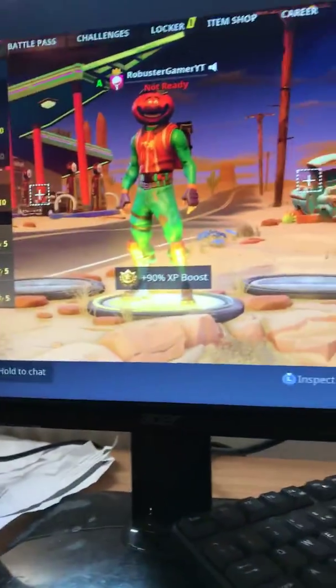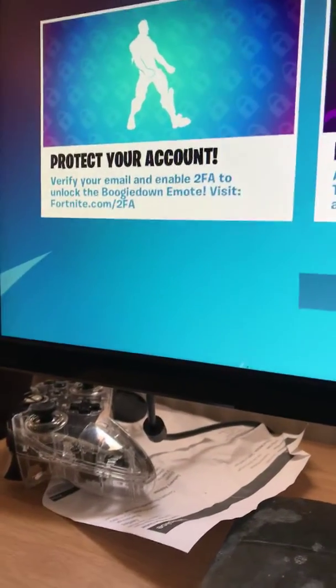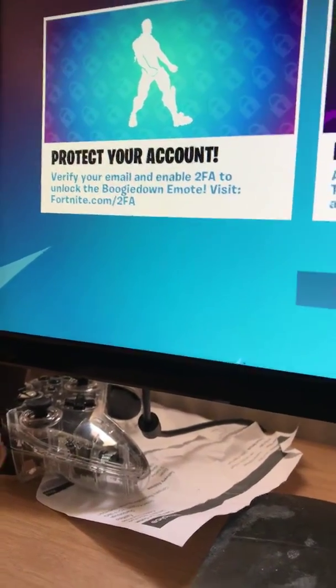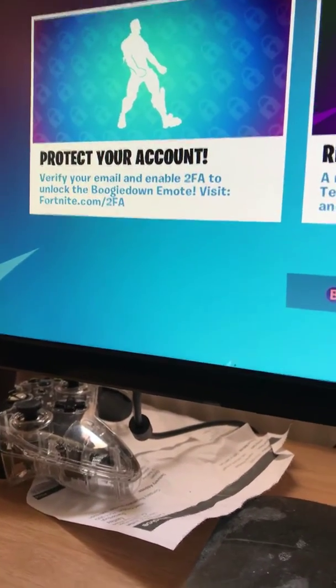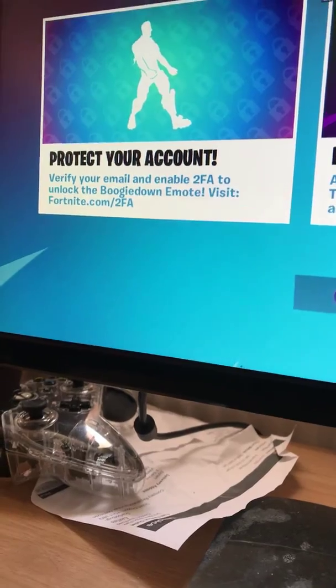Well, not really an update, but I only just found out — I don't know if it came out earlier or anything. If you look there, the first thing when you go on Fortnite, the first thing that pops up is the news. Well, here it says 'protect your account,' and it says verify your email and enable two-factor authentication to unlock the Boogie Down emote.